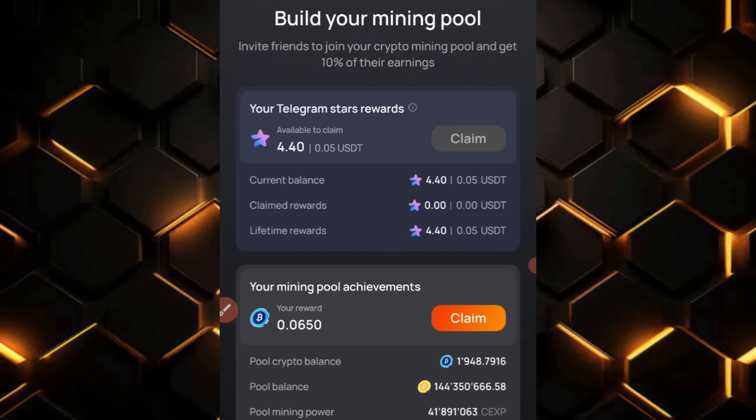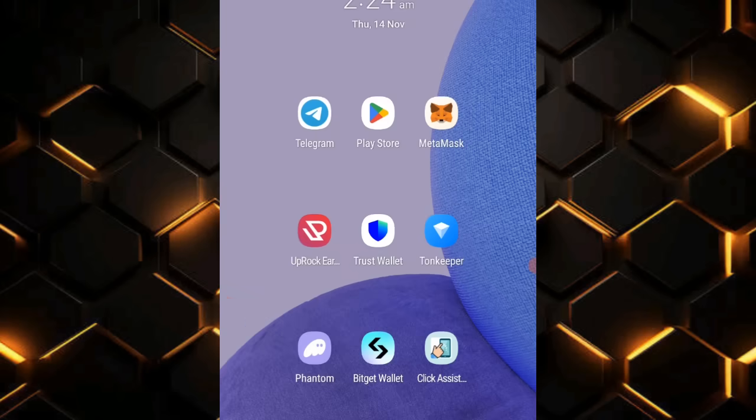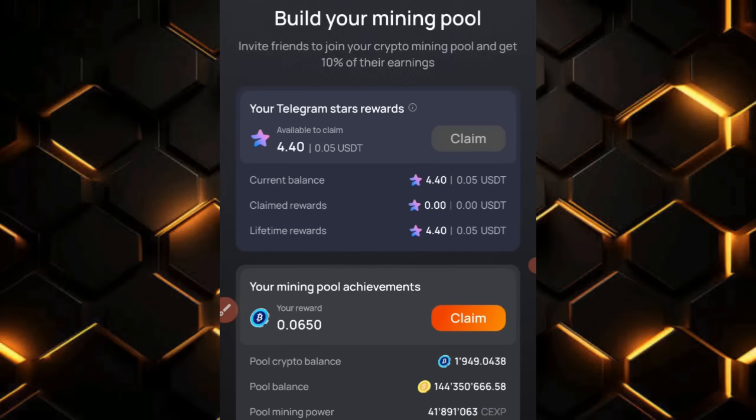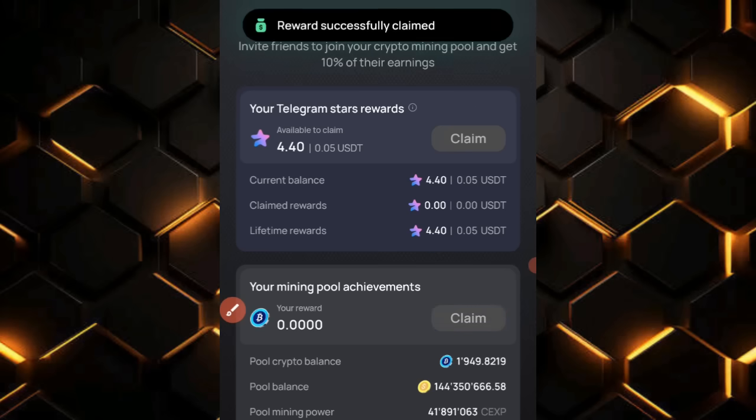The idea is to create an account, then create a CEX.io app account — I've shown how to do that on this channel. Once you create it, you need to verify it, then link it with your CEX.io Power Tab game airdrop. After that, share your referral link with friends. When they join and use Telegram Stars to purchase something on the platform, you will get extra coins for yourself.